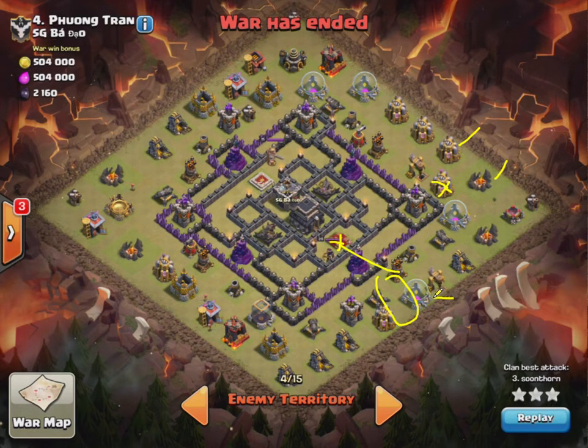Also, I'm going to drop a wizard here, so that way, once this mortar targets the queen, I can help the queen take that out quicker, which is great. And after that, charge with the dragons — basically charge in, and that should do it. So let's get into the replay.